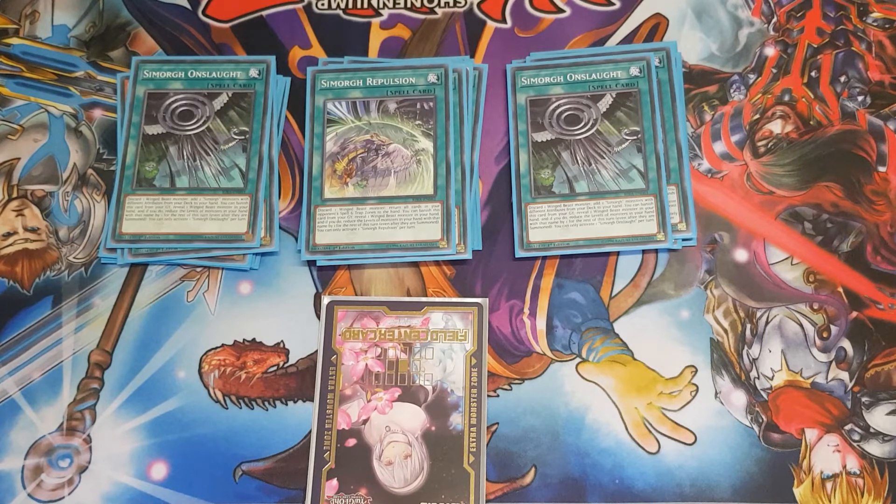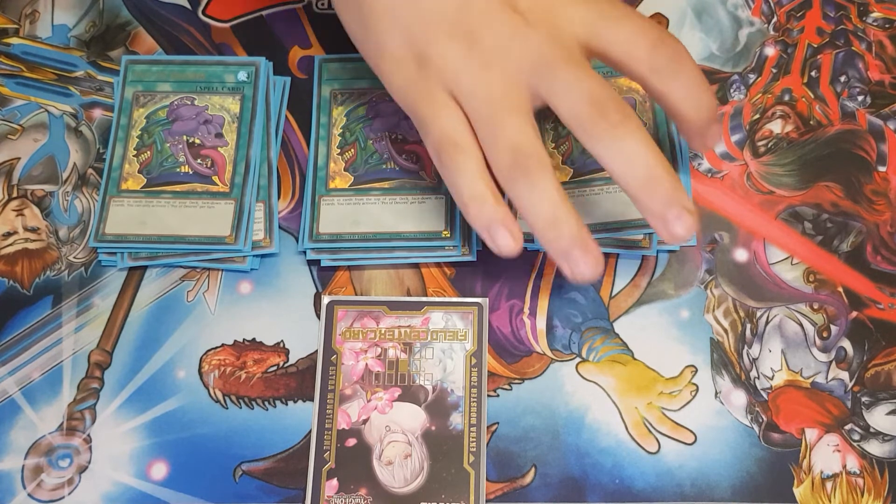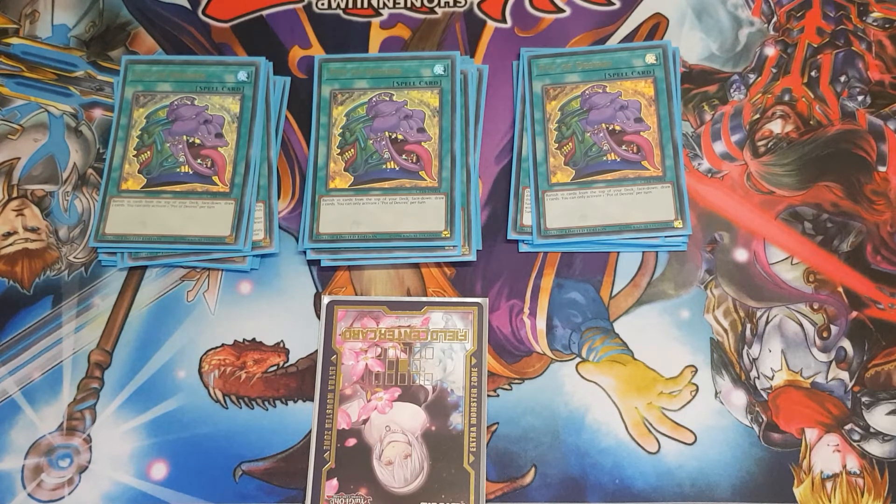1 giant Trunade for your opponent by discarding a winged beast monster — pretty much a good card for dealing with back row. 3 Desires because I love this card. You can also try running Trade-In since we do run a lot of level 8 targets in this deck. Extravagance would probably be a better option, not going to lie, because the extra deck isn't really something that's staple.